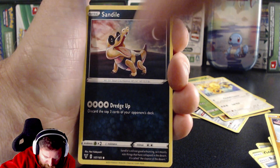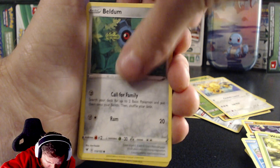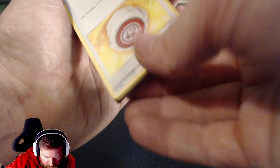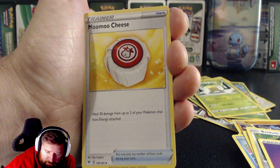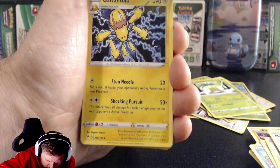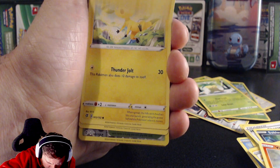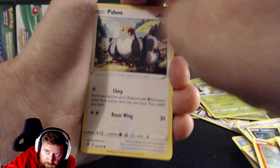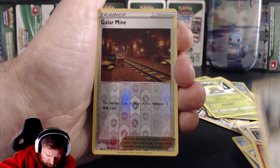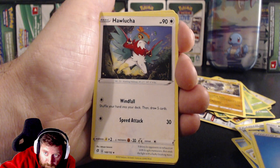My arms ache and my hands are dry. We've got Weedle, Bell Drum — nice. Some X cards, energy cards. I like doing videos because then I know what cards I've got and can refer back to these clips. Voltorb — let's go. One Mile — nice.